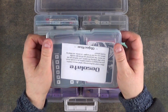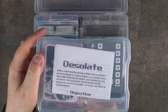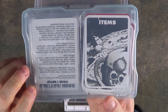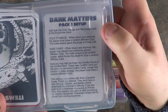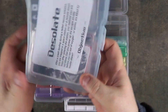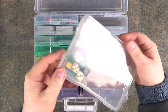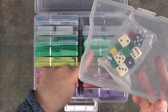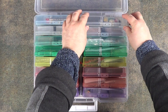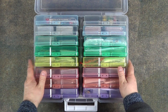Then we have Desolate — I did a playthrough of this and I'd like to do a playthrough again with the expansions, because I do have expansion pack one and two. So we have Desolate and its expansions. And this one I think is just extra dice for any of the games if I need them. So that is box one of two.